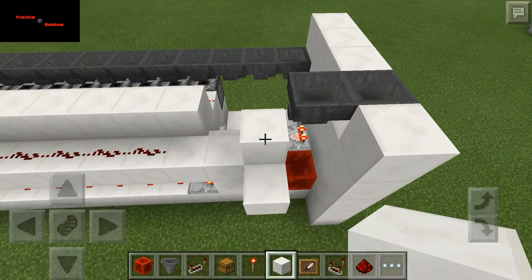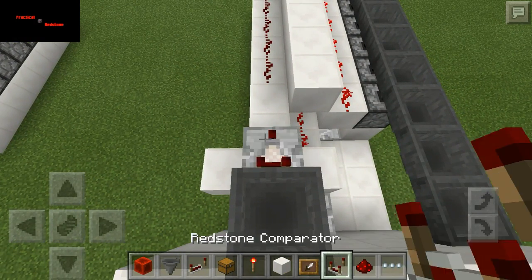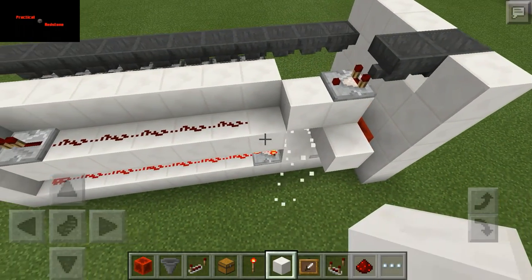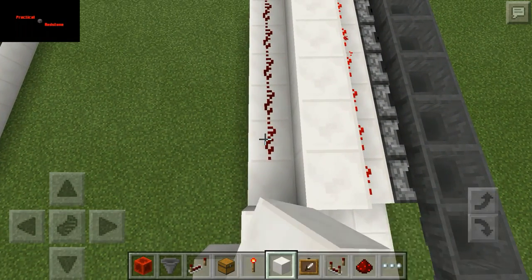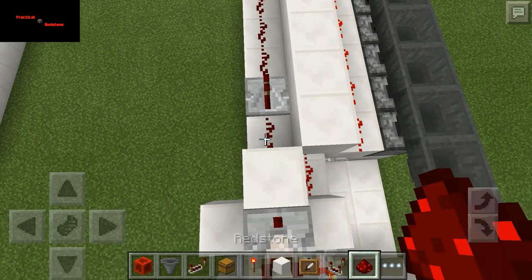Put your block up. Comparator. Put another block up. And that one's actually not needed — take that out of there. Put two redstone here.